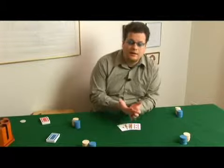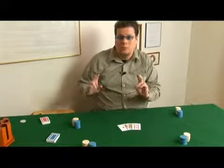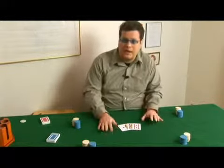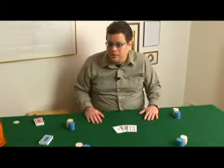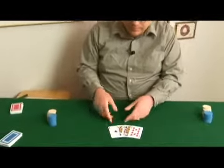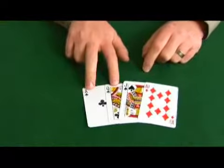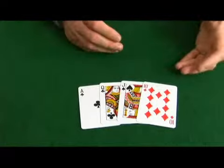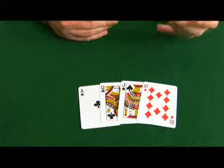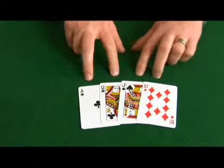Let's talk about another hand that you would probably be ecstatic to get in regular Omaha, but if you're playing high and low, you need to be cautious because it can trap you. If you catch ace, queen, jack, ten — the ace being suited with another one of the cards — you have a good chance of taking the high half of the pot, but you need to be a little leery of players out there that can qualify for a low.